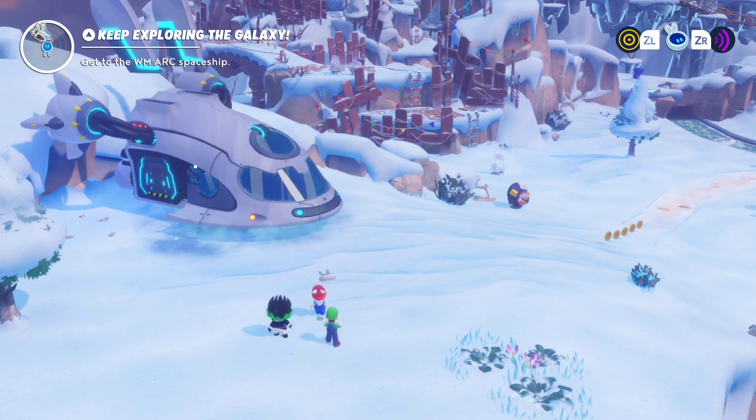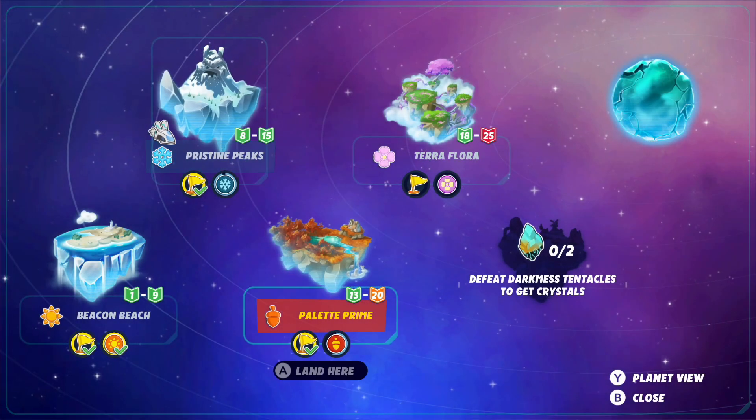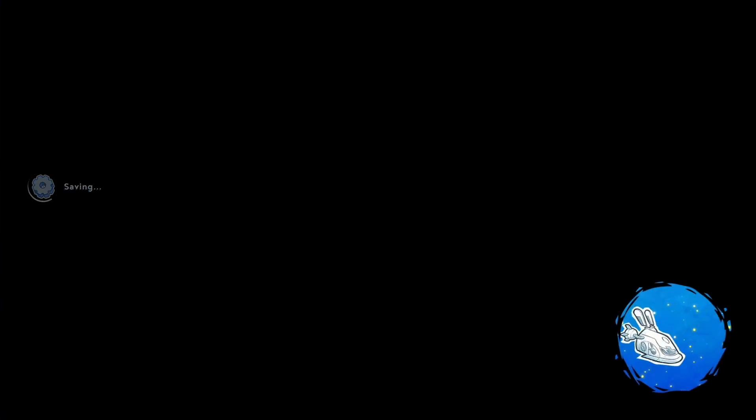And be on our merry way. We can get back to Autumn Land with all of their pumpkin spice and everything, and I can start doing some more things over there. Pallet Prime. And then we've got to make our way to Terra Flora after that. My save file says we're like 50% of the way through this game, which is about how long I thought it was going to be.